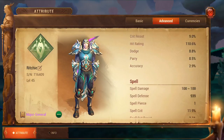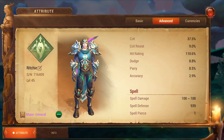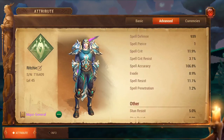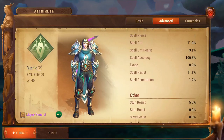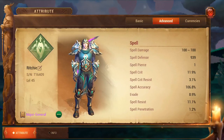Now let's talk about dodge, parry, and evade for the mystics. That all speaks for itself — it's just the chances of dodging, parrying, or evading attacks from both players and monsters.